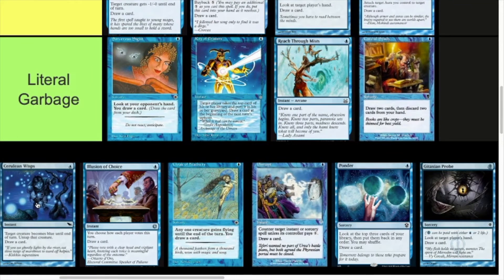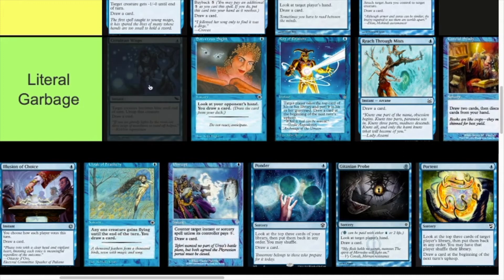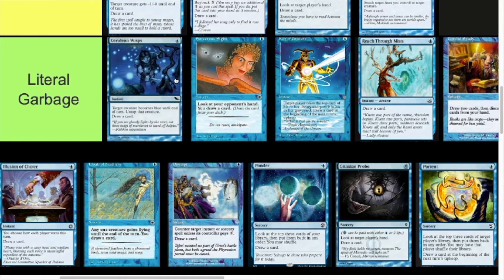Cerulean Wisps — one mana, target creature becomes blue and untap it until end of turn, draw a card. I reckon that's also Literal Garbage. There are decks like Merfolk where it might be playable, and it can be used to manipulate the color of a creature, and it does untap it. But the amount of times this is going to be useful is so low, you also need a creature to target, and it's just not strong.